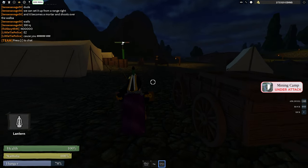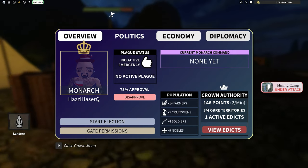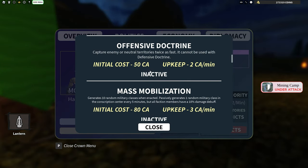Fun fact: to cap points faster, you can enact the offensive doctrine, which can be done by going to politics, view edicts, and go to offensive doctrine.